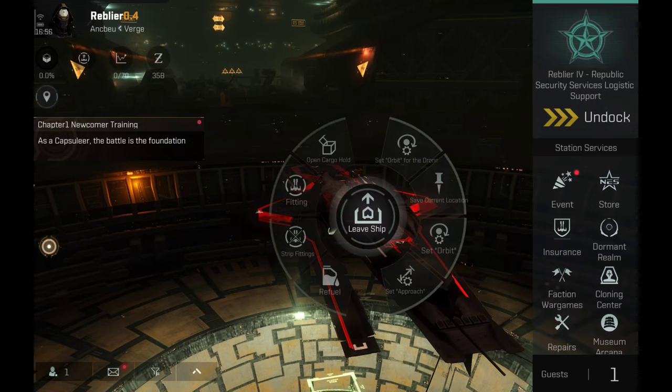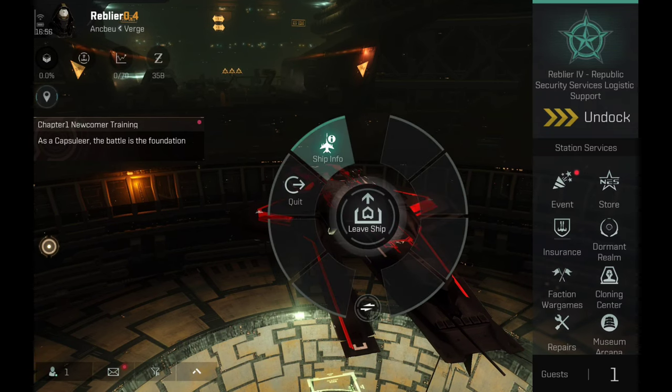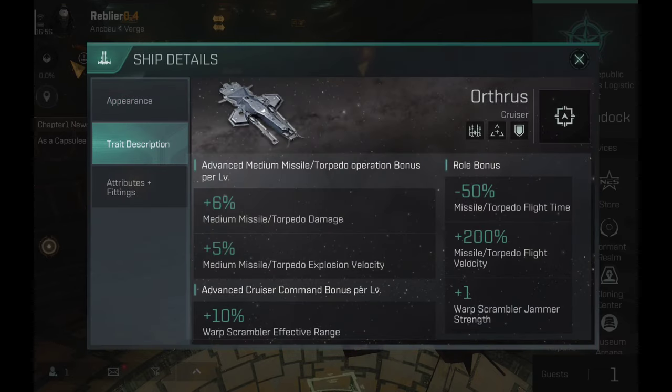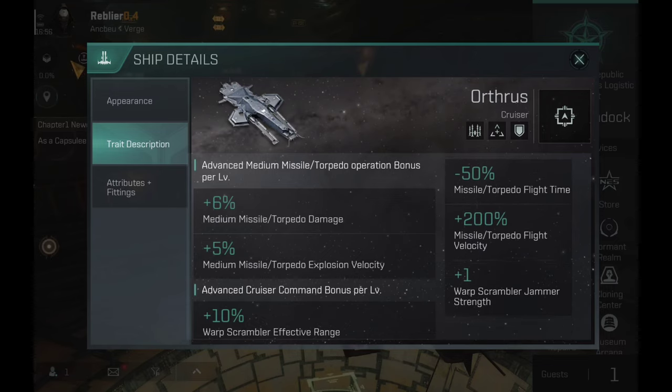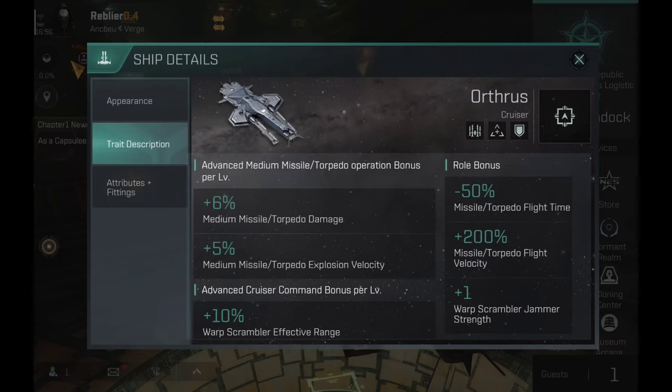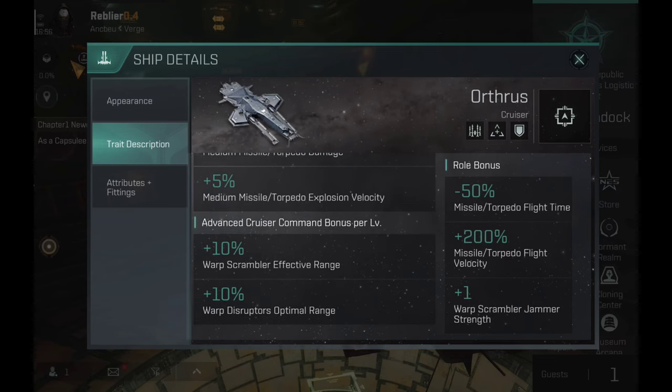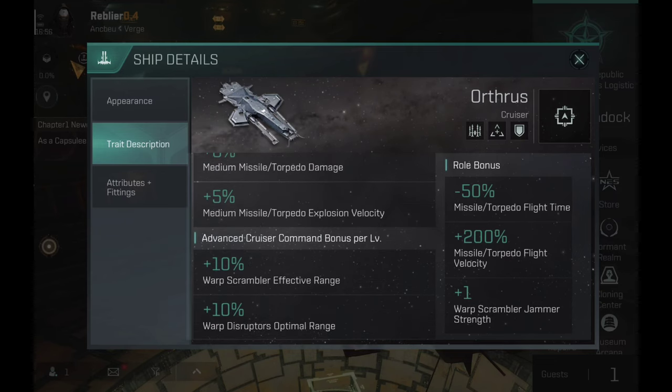Now let's go to the ship info, to the basic info and the trait description. The role bonus gives minus 50% missile torpedo flight time, plus 200% missile torpedo flight velocity, plus one warp scramble strength. The advanced medium missile torpedo press bonus gives plus 6% medium missile torpedo damage, plus 5% medium missile torpedo explosion velocity, and the advanced cruiser command bonus gives plus 10% scrambler and plus 10% disruptor optimal range.